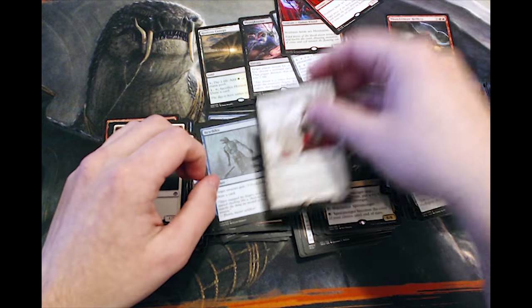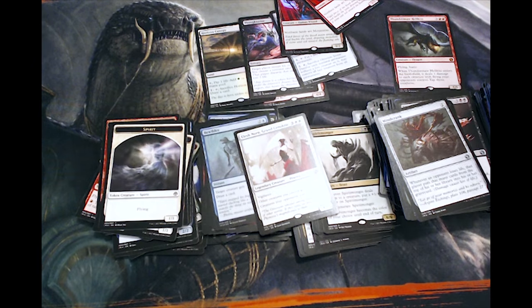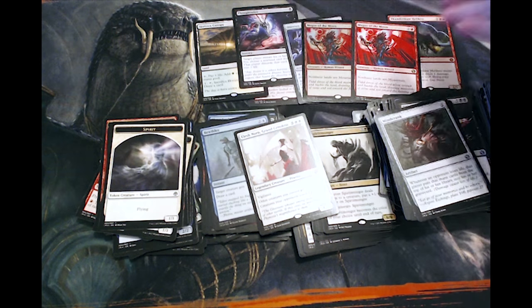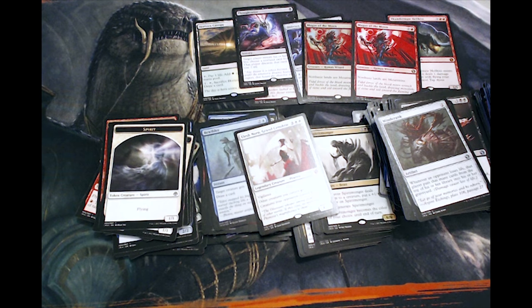And of course my favorite card, Elesh Norn. Overall, probably a fairly average box — not exactly what we were hoping to get, but also not terrible. We got a few decent rares and a couple decent Mythics, so happy to see this.